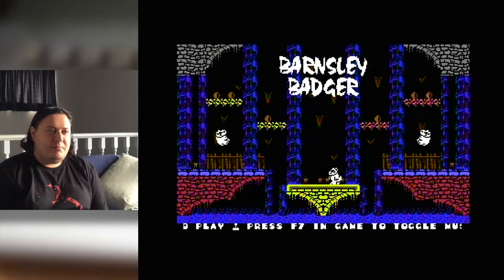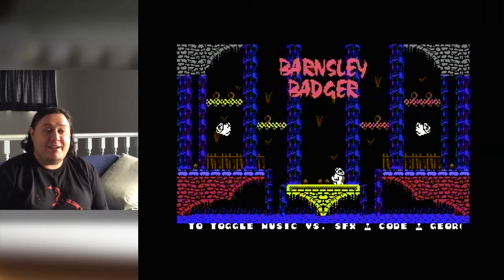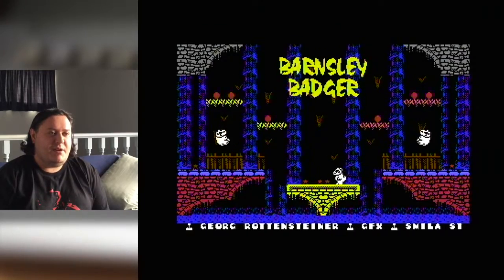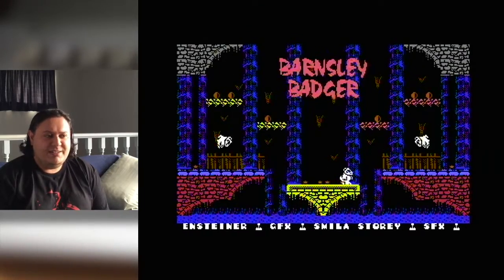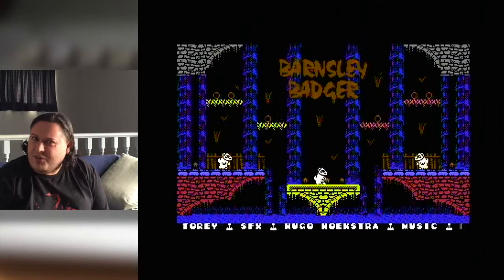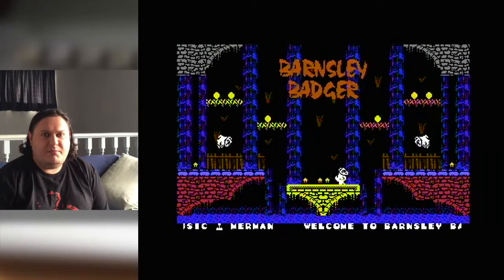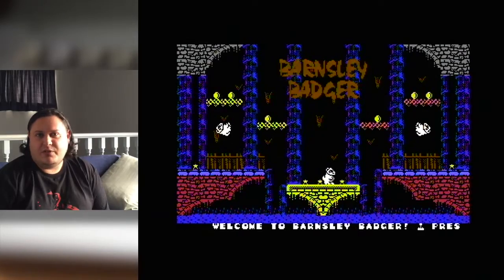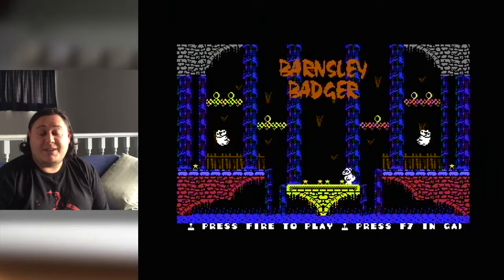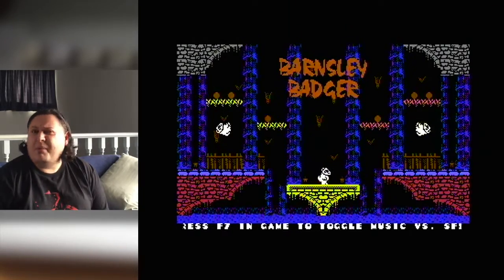This is Barnsley Badger, code by Jorg Rottensteiner, who of course was responsible for a whole bunch of good homebrew games, and the graphics by Trevor Storey, Smilia. This one, like Tigerclaw from a few weeks ago, was originally released as part of a pledge for the 64-story in pixels Kickstarter, but thankfully, unlike Tigerclaw, this one's actually got a separate release through Cytronic, and that happened a couple of weeks ago.